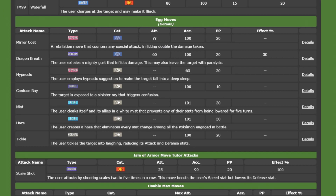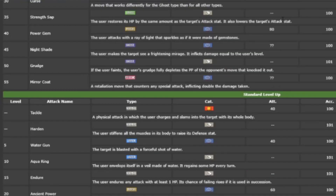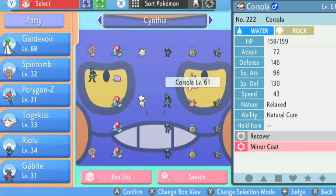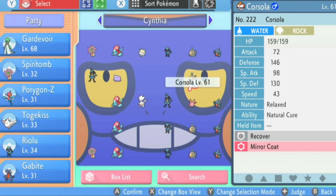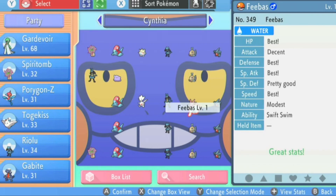Each Pokemon has a list of moves that it can only obtain through breeding with other Pokemon in the same egg group — we refer to these as egg moves. For example, Feebas can only learn Mirror Coat from breeding with a Corsola. Corsola learns Mirror Coat at level 55, so to pass it on we need to catch or hatch a male Corsola, get it to level 55, teach it Mirror Coat and then place it in the daycare with a female Feebas. All of the Feebas offspring will then know Mirror Coat. Once you have passed down the egg move you can swap out the Corsola to continue breeding for higher IVs. I will also make separate videos on how to breed specific Pokemon as some of them have much more technical requirements.